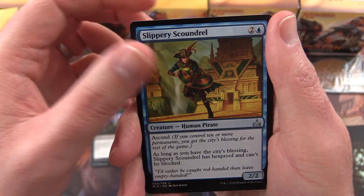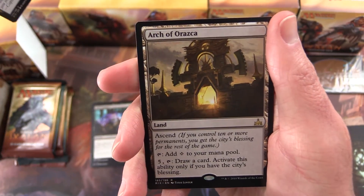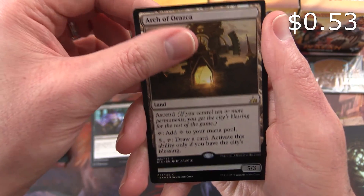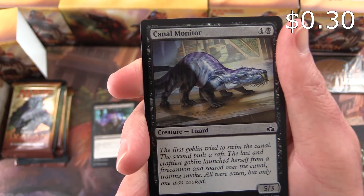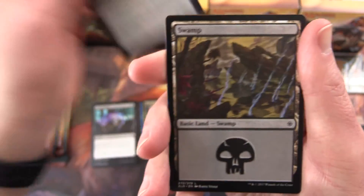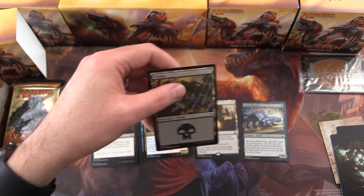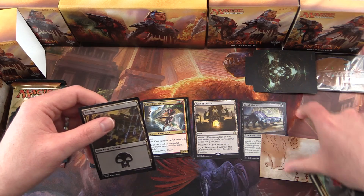Slippery Scoundrel, Stormfleet Sprinter, and Arch of Orazca, and a Foil Canal Monitor — and no, that is not an Otter like I thought it was when it first came out. And a Swamp and a Saproling Token.